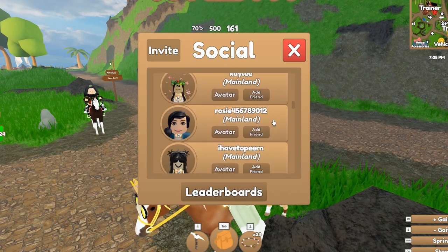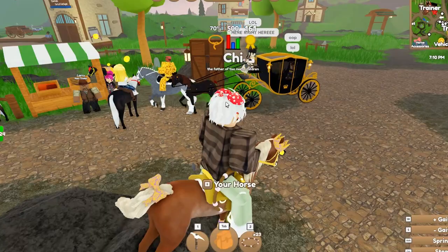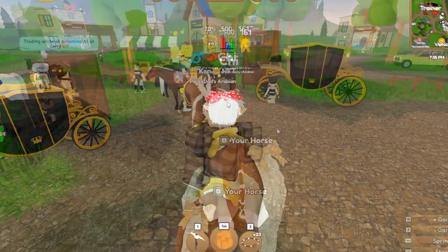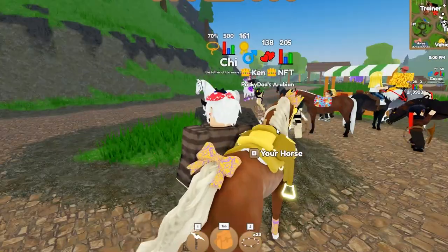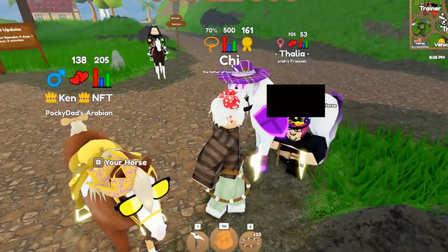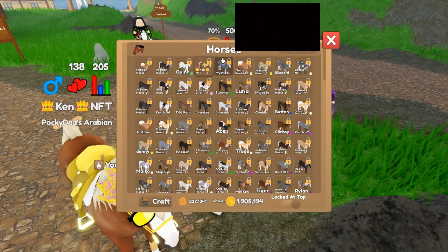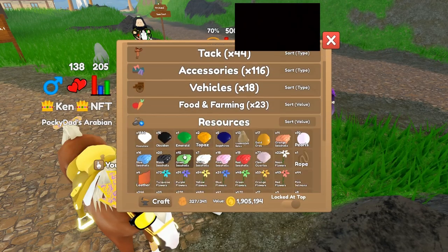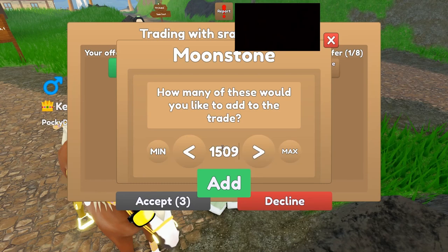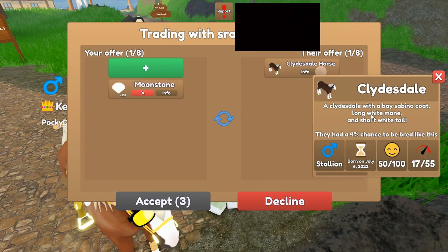Alright guys, we're finally in the server. If things go right I should be getting a basically no-pattern Clydesdale in just a few minutes. It is taking so much pain to get into the server. I'm not sure where they're at — let me look. They're on the mainland. Oh I love their horse's outfit, that's awesome! I might be overpaying a lot here, but I'm totally okay with it.